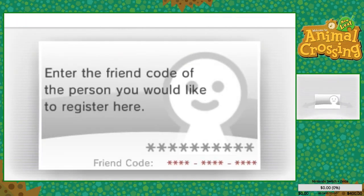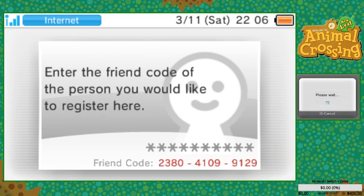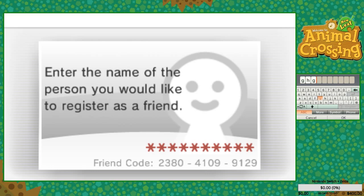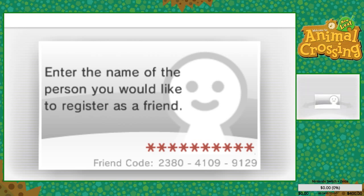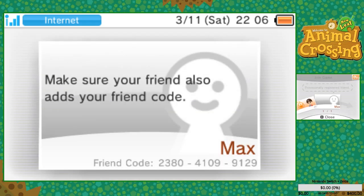I just visited the channel real quick to verify. Let's see — 4109 and 9129. The name will just update automatically. I'll just say Max — why not. Max is now our friend! Now let's head out and continue our journey in the Animal Crossing world.